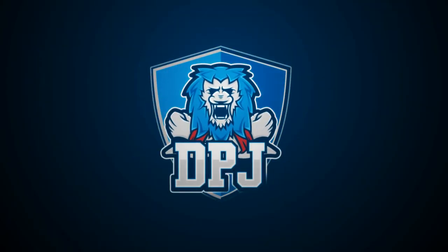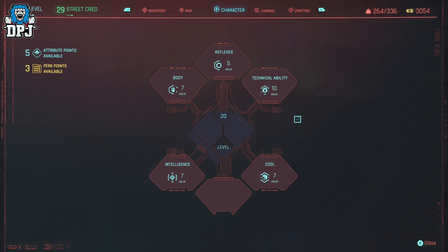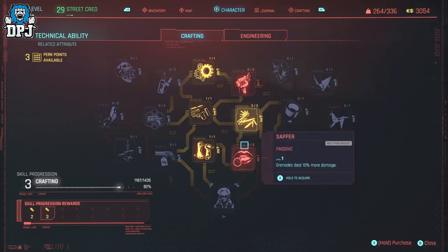I have seen numerous videos from people stressing that they didn't understand the perk system properly and have spent points into perks that they wish they never did. There is something within this game I don't think many people know about, which allows you to reset those perk points, and today with this quick guide I will show you how to do this.